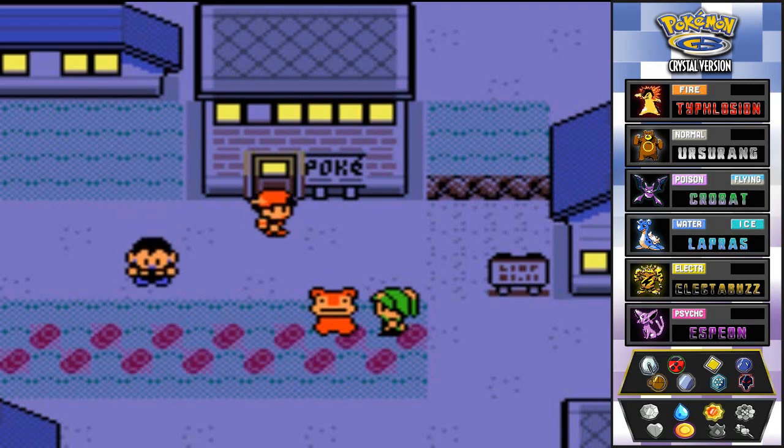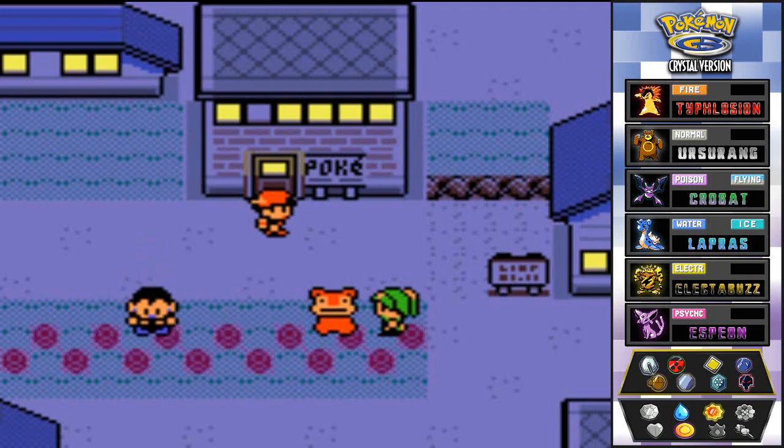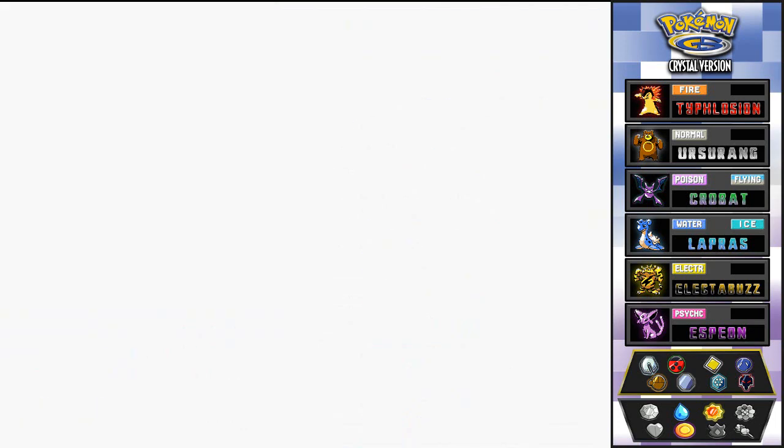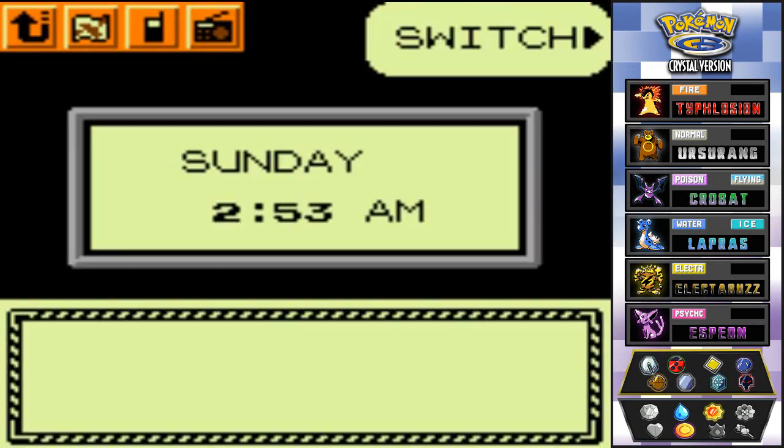In our last episode we defeated Misty of the Cerulean City gym and got our 11th badge — yes, 11 badges guys. Now it's time to go, and I was debating this — we got two ways to go, really two ways to go.